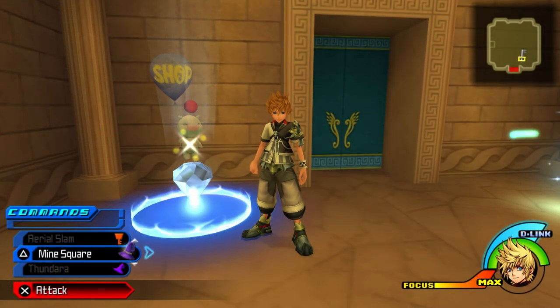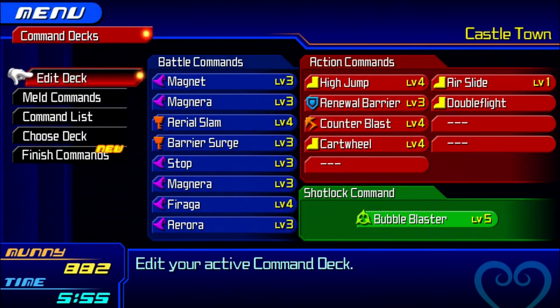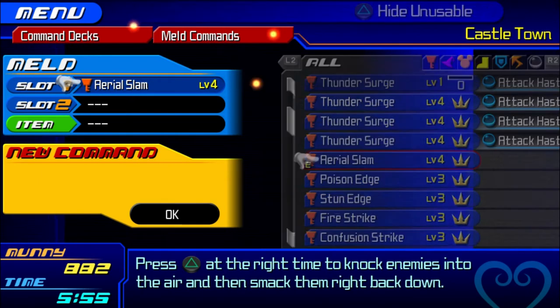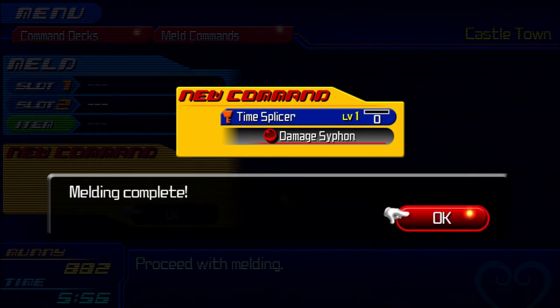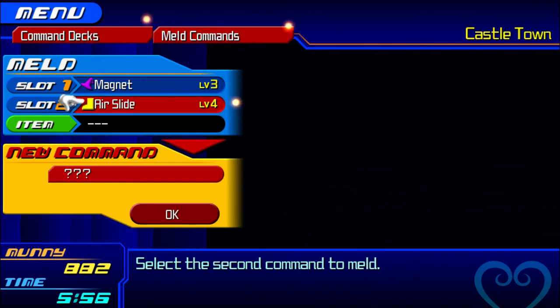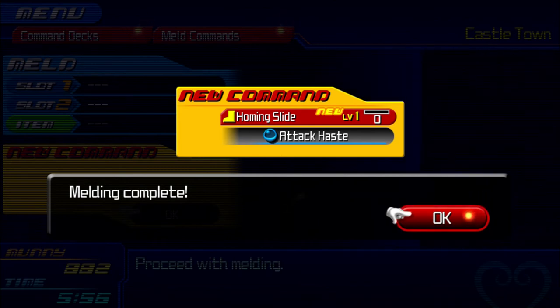We're going to move on to Aqua now, but before I do there are two moves to make because Ven shares these with Aqua. To make Time Splicer, you'll need an Aerial Slam and a Stopga — that makes your Time Splicer, and this works for both Aqua and Ven. The last thing we want is Homing Slide: get a basic Magnet and an Air Slide — make sure it's maxed out — and this will make Homing Slide. Both characters can learn this.